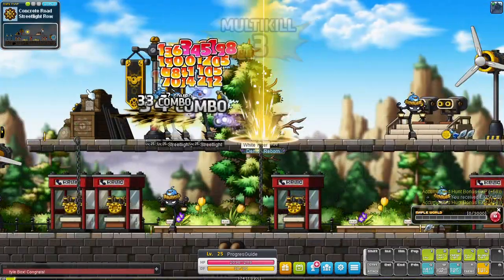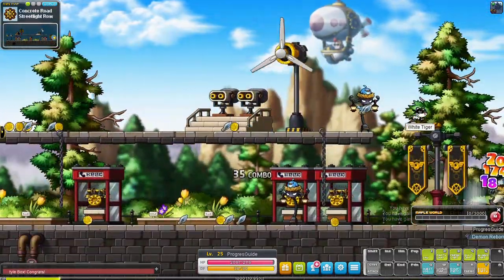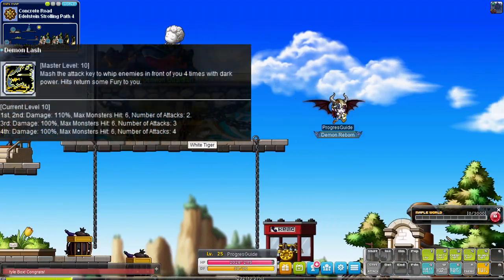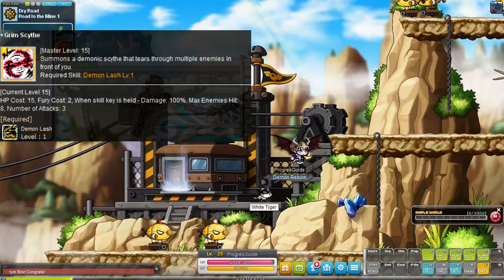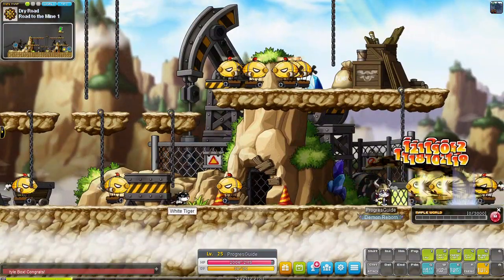Demon Slayers start off in Eel's Time and until level 30 we're actually pretty weak. We get our regular first job skills like HP boost, weapon booster, and shadow swiftness which increases your movement speed and jump. There's also Demon Lash which boosts your regular attack - this will be your main attacking skill in first job and later on when you need some Demon Fury. There's also Grim Scythe which is great for cutting down elite monsters, but since you can't move while using it, it doesn't get used too often.